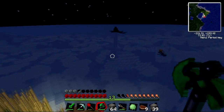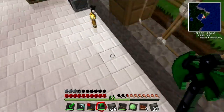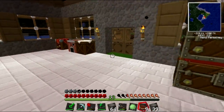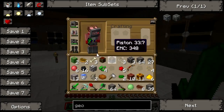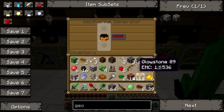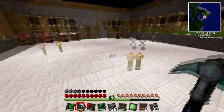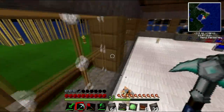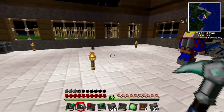Another nice thing about the jetpacks is you actually use a lot less hunger, because jumping takes a lot of hunger, and now we just fly instead. So I'm gonna refill my jetpacks right now — it's taking quite a while. Let's just get started on the basement here. First we have to decide where to build the stairs.